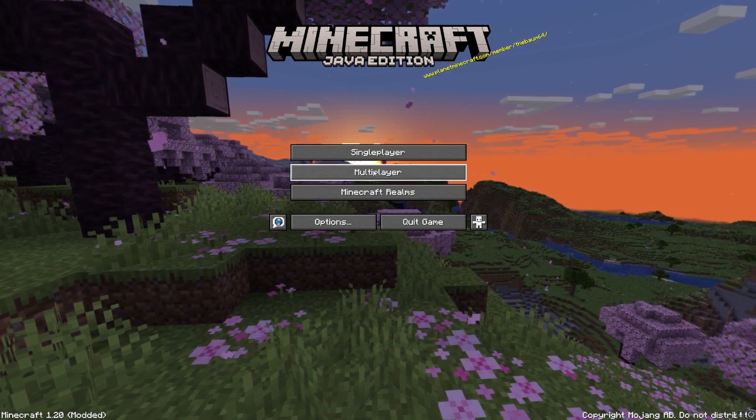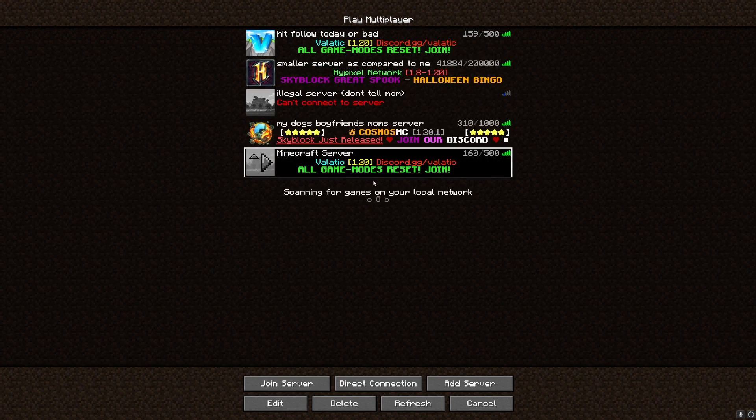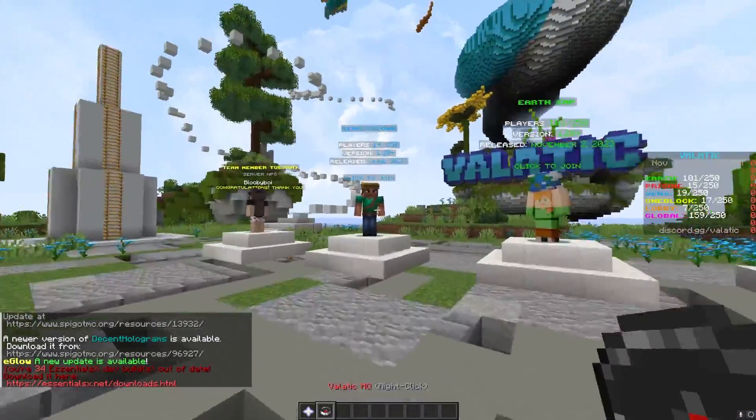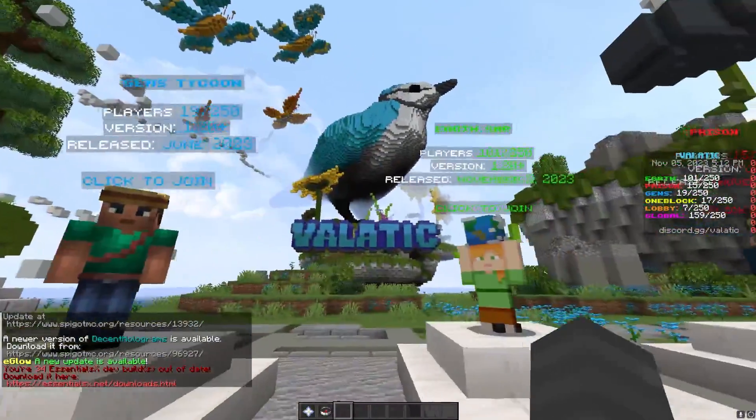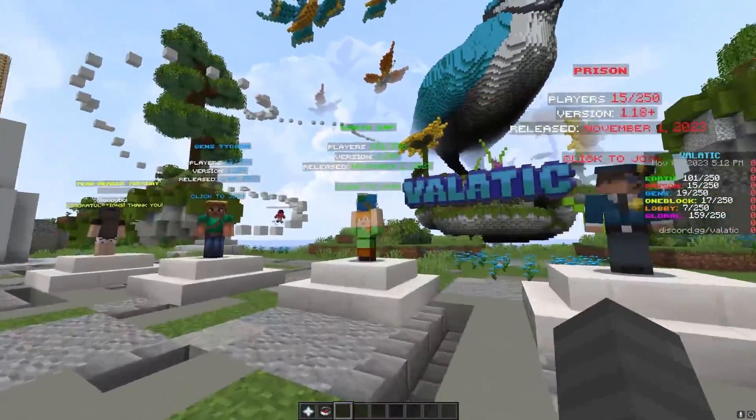All you have to do to join it is hit multiplayer, add server, type in velatic.net, hit done, select the server, and hit join server. I really like this server because it has a tycoon, an Earth SMP, a prison, and even a one block, so it has something for just about everyone.